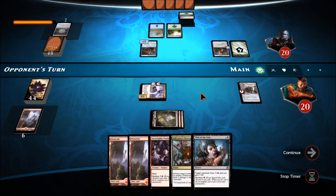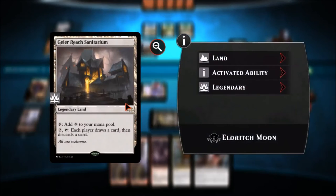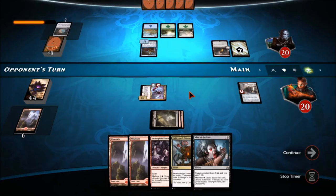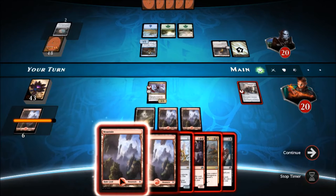He has a 1/2 creature but has no energy, so I decided not to kill it with Unlicensed Disintegration. I really want to save it in case he drops more energy, or to remove a blocker, or more importantly if he drops the Torrential Gearhulk. Here I'm going to showcase why Olivia is broken in duels. I drop the 1/1 creature, the Burmack Courier, then discard the hasty madness vampire, the 4/3, and end up putting them both on the board with haste.